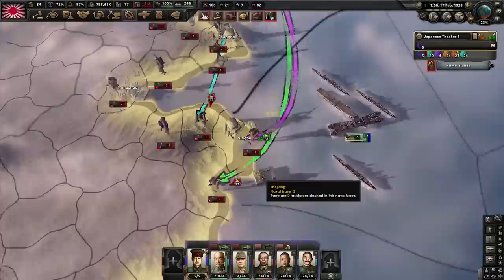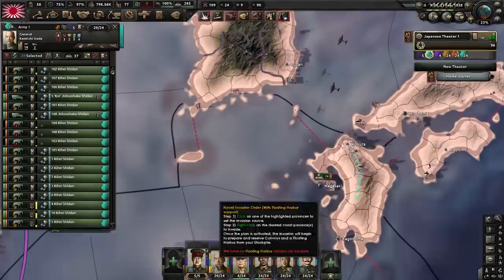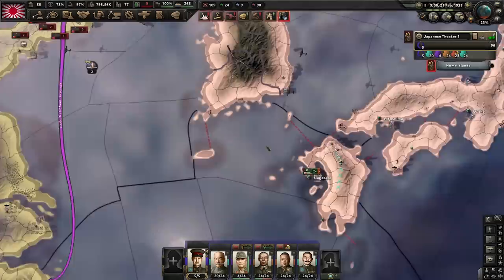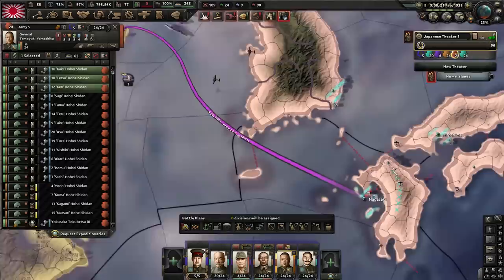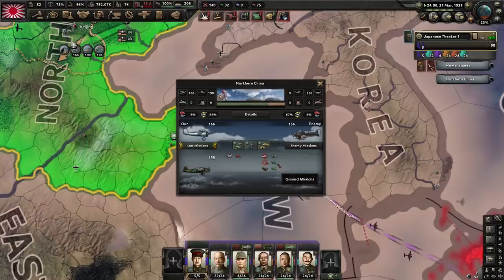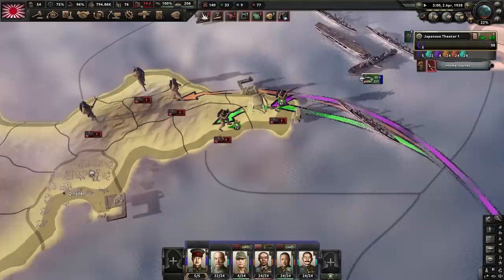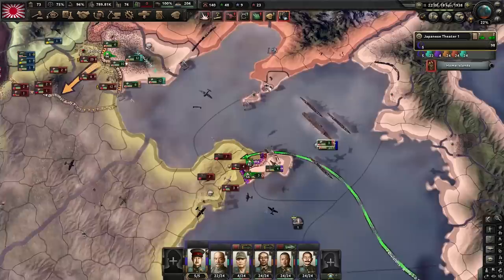Let's try another naval invasion. China's already got the coastline covered — the days of easy naval invasions are over. I'm pulling the cavalry back to the home islands. The Marines still have a chance if I use them well — trying again from Nagasaki. Using actual good units with air superiority and naval bombardment this time. We've got our beachhead now. The units should definitely be capable of fighting this out.